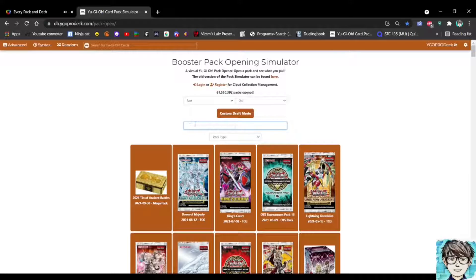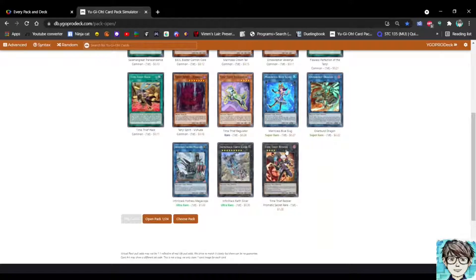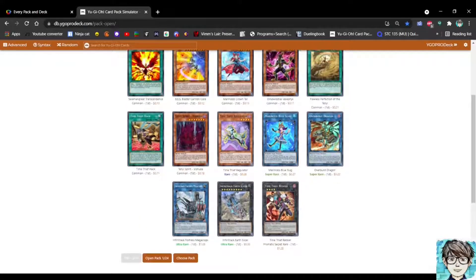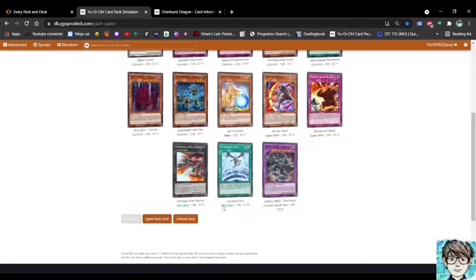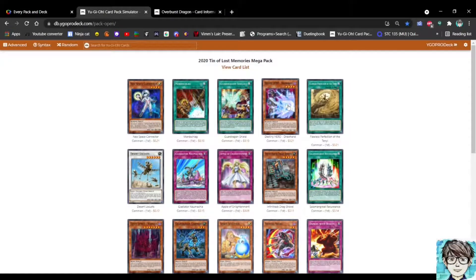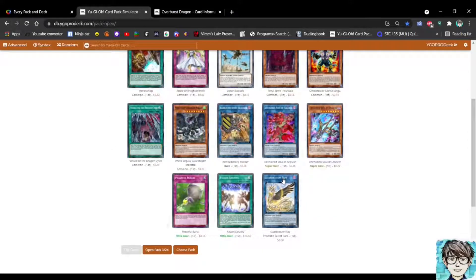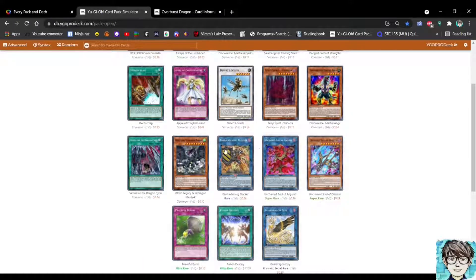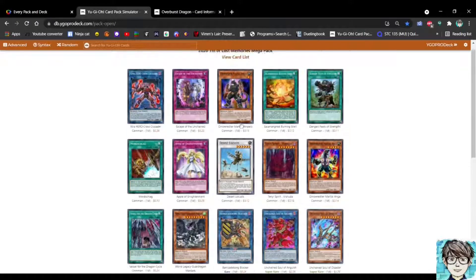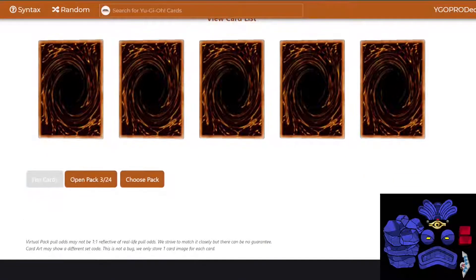Mega Pack 2020, 24 packs. Time Thief Redoer — that's a sick Rank 4 I could go into. Destiny Hero Dominance: really fun if we get more E-Hero Fusions. Neospace Connector — throw that in my deck, we'll see. Guard Dragon Elpy, getting closer to Dragon Link. Desert Locusts. More Shadow cards — I like to see them. Maybe I could play a Shadoll strategy. There's Ciphering Lord Wanda — let's see what this does.